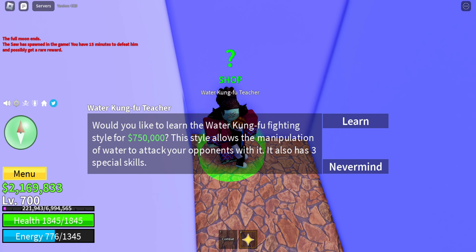Go between these two green buildings and you can find the Dark Step teacher. Talk to him to learn the Dark Step for 450,000 belly. There you go, congrats again!